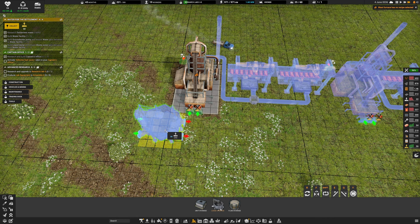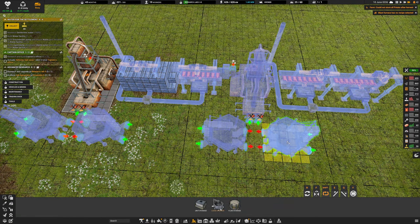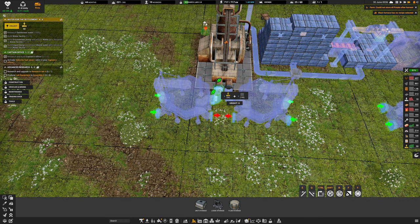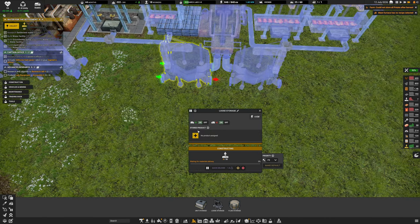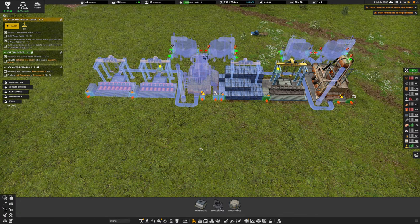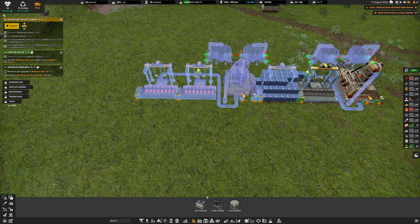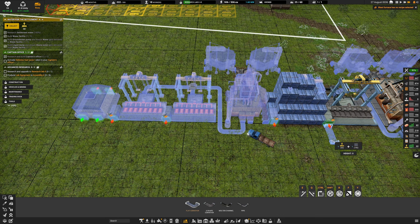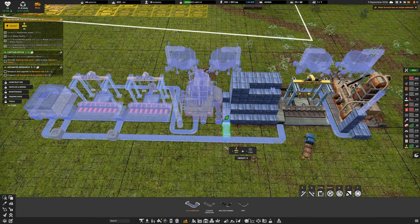Adding loose storage here - one there, one there, same on this side. Connecting belts straight into the buildings. Setting the storages: this one is iron, that one is coal. Now we know we're making iron, we need to get it into a storage buffer and from there to the assemblers. I'll put a storage container here, bring a conveyor belt down, connect into there, and assign it to iron plates.